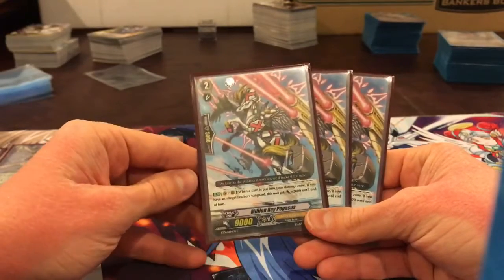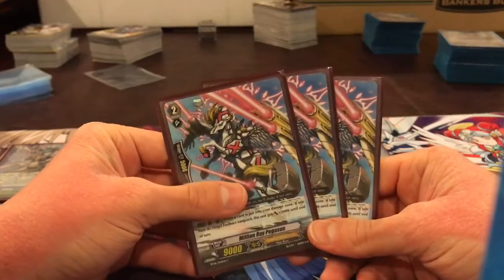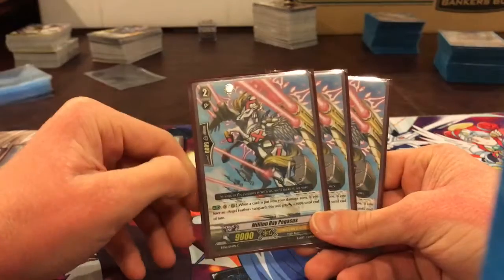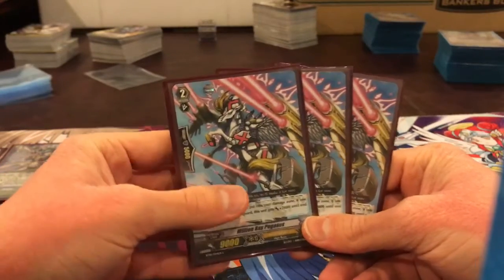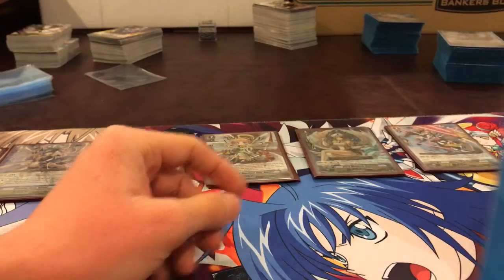When a card's put into your damage zone, if you have an Angel Feather Vanguard, they seem to get plus 2k until end of turn — 3 Million Ray Pegasus. I couldn't figure out another grade 2 to put in the deck, same with the 1000 Rays in here. It's good, but you have to pay close attention to what cards you use and how many times you put a card into your damage zone.